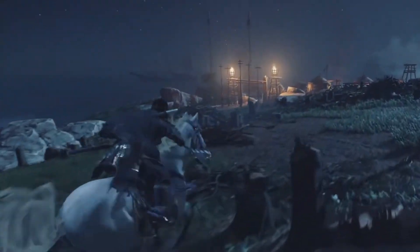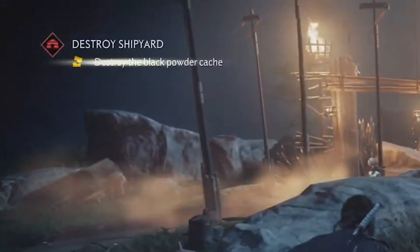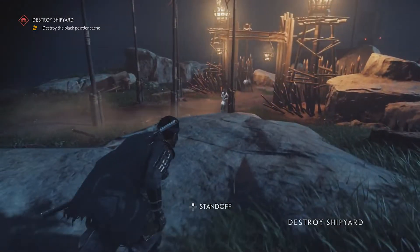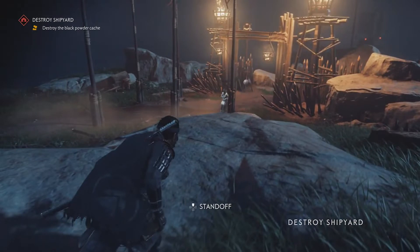That was Jin fighting as a samurai. But now let's see him take on the same group of Mongols as a ghost, since stealth is also an important tool for Jin. Coming up against the same group of foes but this time with a different objective. It's confirmed that no matter what you wear or how you take on enemies, all the options are at your disposal. Basically, you can be a ninja one moment and a samurai the next, or vice versa.